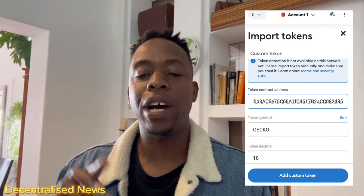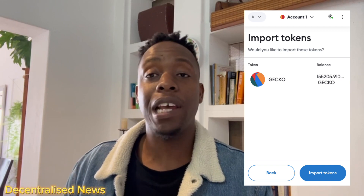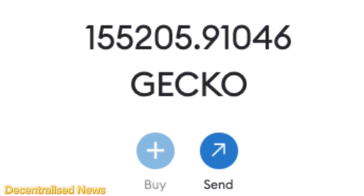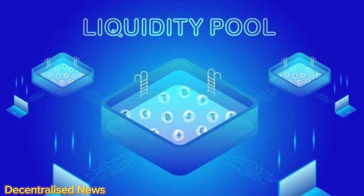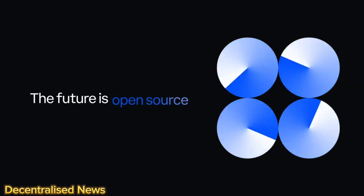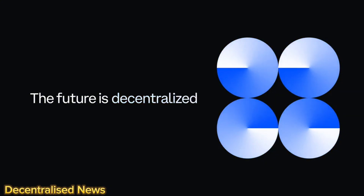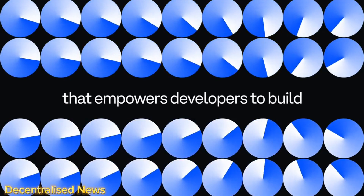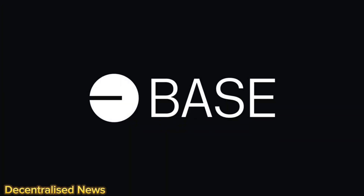I imported the token and my Gecko is now showing in my wallet. Congratulations — if you followed this step-by-step guide, you're now part of the Gecko community and you now know how to bridge your assets to the Base network. Remember, all Gecko tokens are in a liquidity pool that's locked forever, ensuring a fair and secure trading environment. There you have it — a complete guide on how to get started on Coinbase's new blockchain Base, where some of the hottest projects like Gecko are launching. Head over to geckoway.io to see what this project is all about.